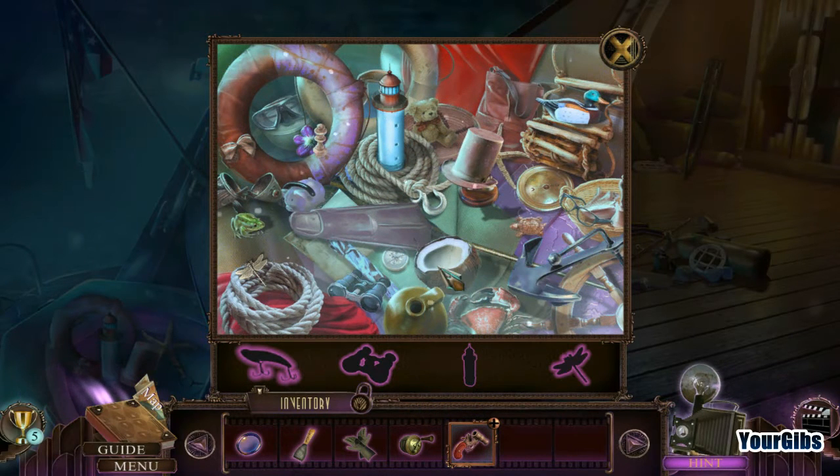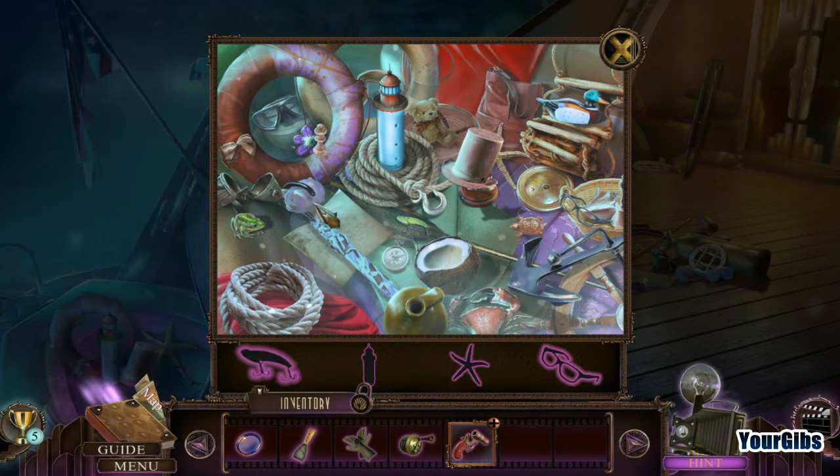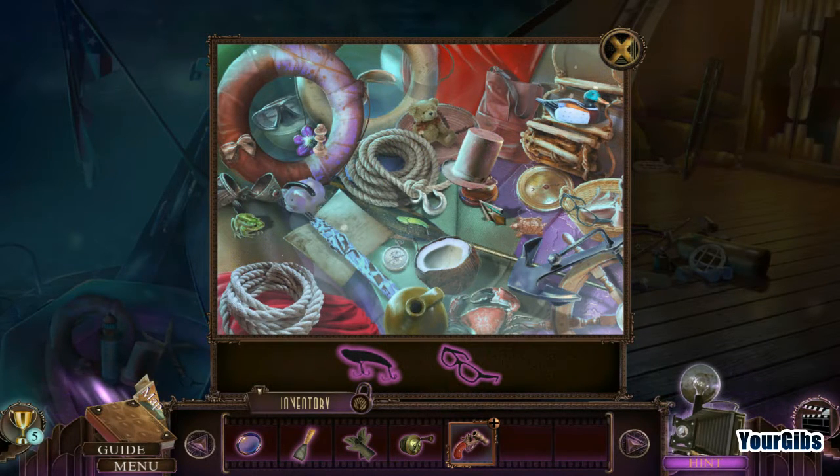Holy cow. I wasn't expecting this to turn into an object scene. Let's see what else we have. I like coconuts — actually, I like piña coladas. I don't actually like the coconut itself, the white part. I don't like the texture. I'm sure the rest of you are all like, 'I love coconut.' I like the flavor of coconut but not the texture.